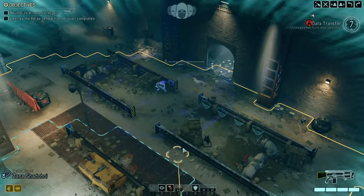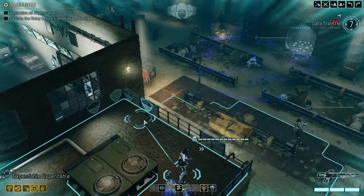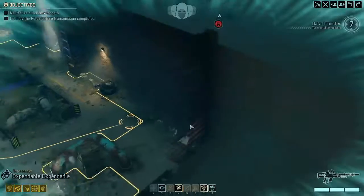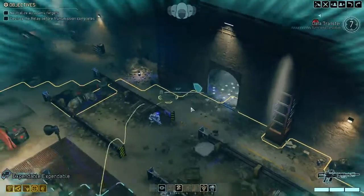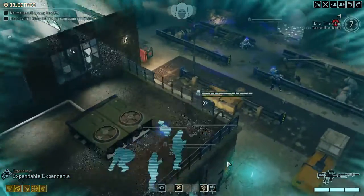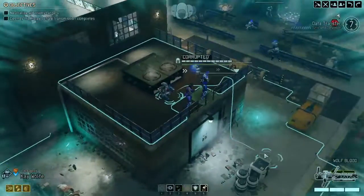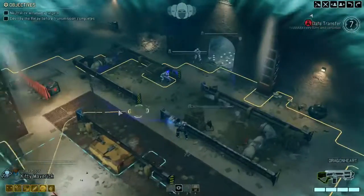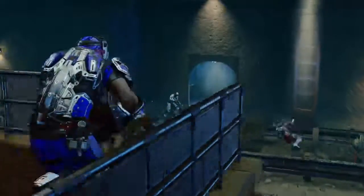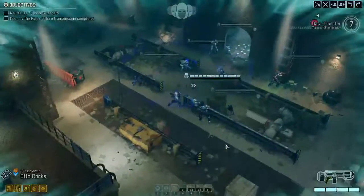All clear up to there. Zase, you stick back - Expendable. You could stay up here but you wouldn't be able to see down there, so that'd be pointless. Expendable, you're expendable - go up ahead, go straight forward to see what happens. Nothing - okay, it's safe up to there. Keep moving forward, we gotta remember: keep moving forward. We can't camp out in one spot too long or things will just get bad. We only have seven turns.